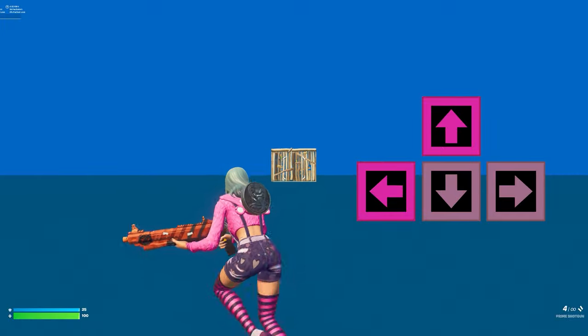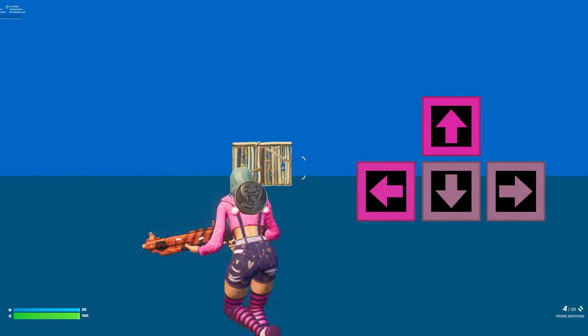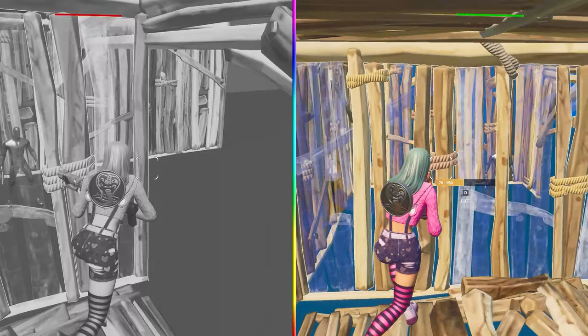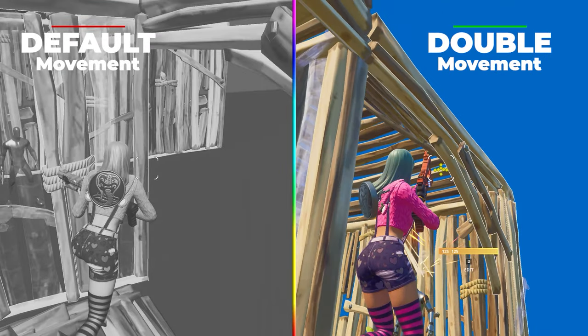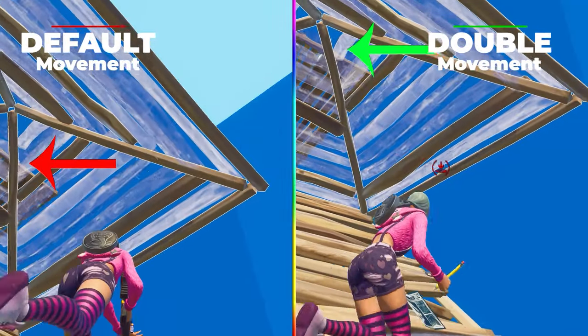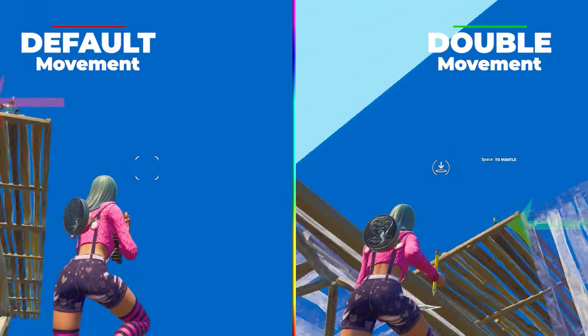In Fortnite, you control your character's position with your movement binds and your mouse. Double Movement's main benefit is that it allows you to control your character with better crosshair placement. When running around corners, you can keep your crosshair on the enemy so you don't have to flick onto them. When getting piece control, you don't have to look away from the enemy. When doing side jumps, you don't have to completely turn away from the opponent.